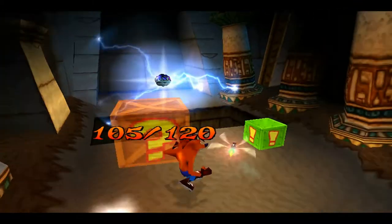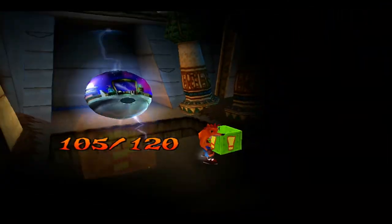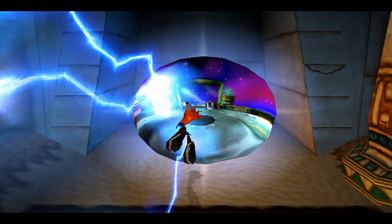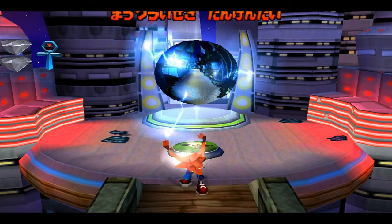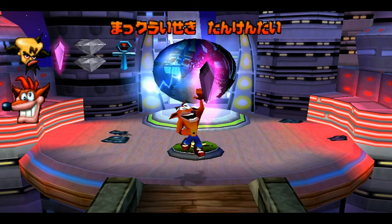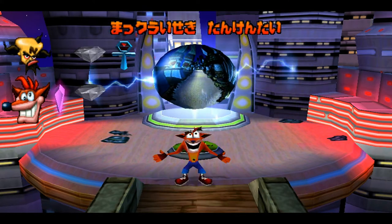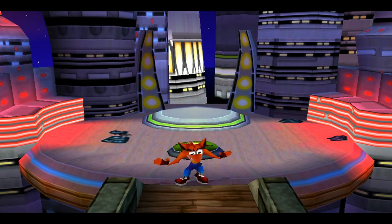I think it's a switch — isn't it? Yeah. We got the gem! We got the crystalline gem. So yeah, we will have to backtrack to this level once we basically get the yellow gem. And now we're going to fight Cortex.